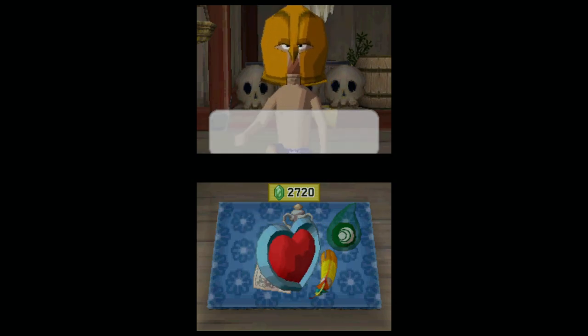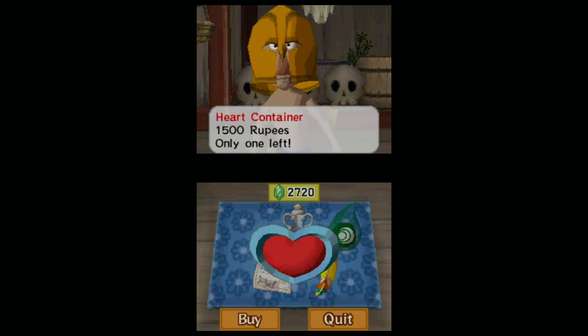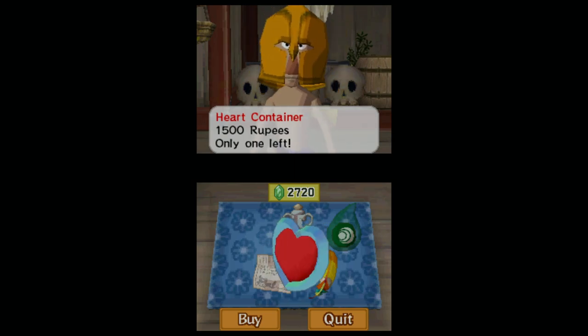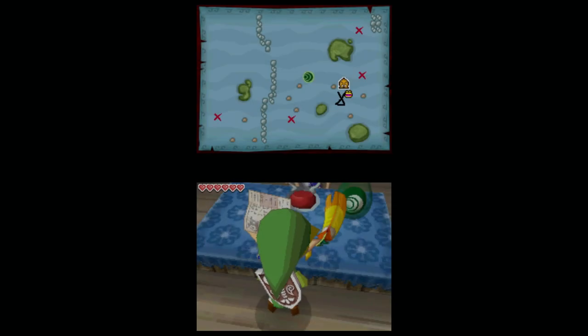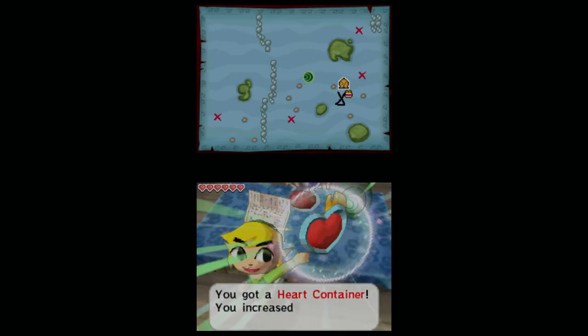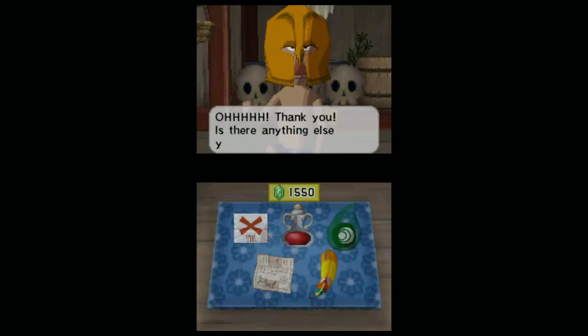So, immediately: heart container, 1500 rupees. Since we just got 1600, we'll gladly buy this. So we just completely restored our energy and increased our capacity for hearts by one.